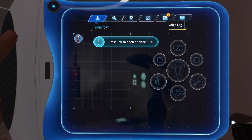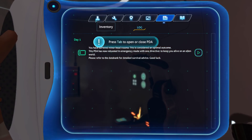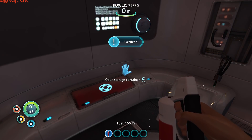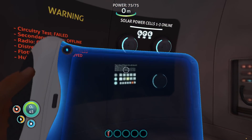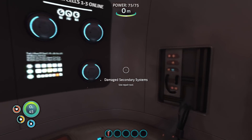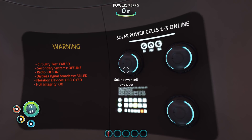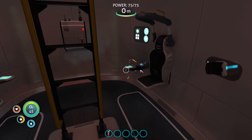All right, there we go. Beautiful. We've got all of our voice recordings. Day one spawned in. I love it. Let's go ahead and see what we've got here. Food and water, which is always good. We are going to need stuff as usual. I like that we have all these solar power cells — I'm going to take this because it's always useful.